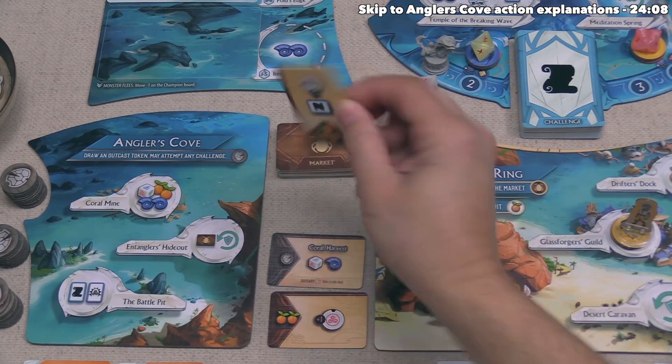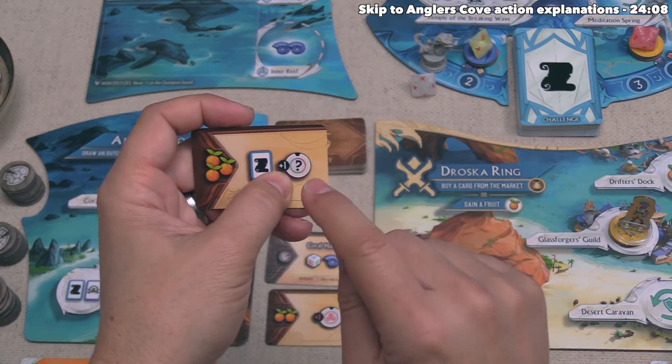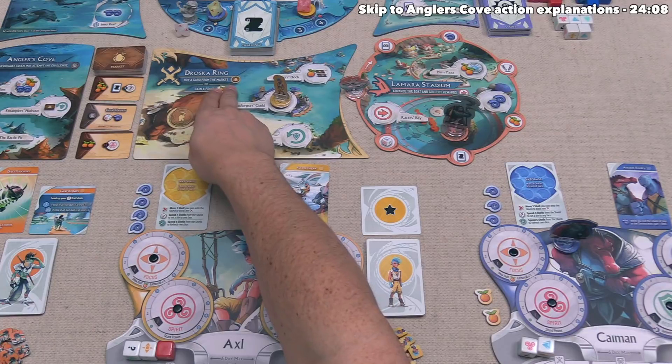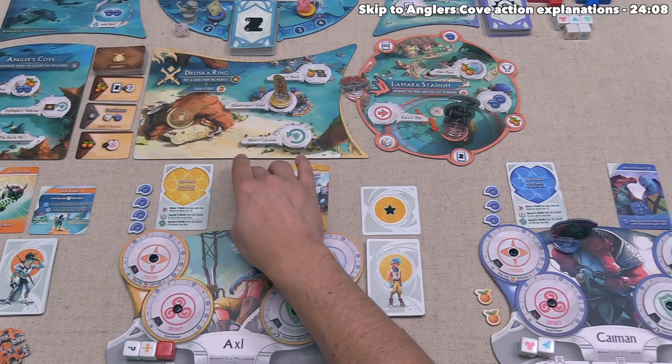The new market card says you can spend three fruit to take a challenge and increase any one trait on your board. Axel could now perform a challenge at the Droska Ring, but they've decided to wait and just end their turn.